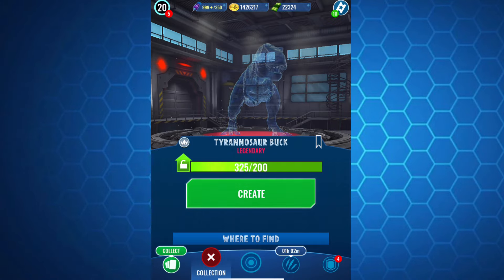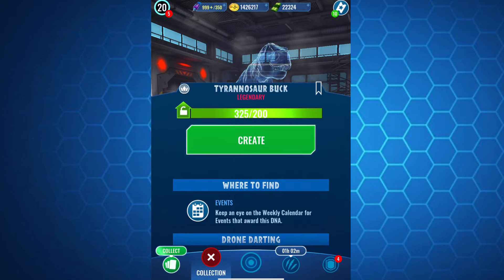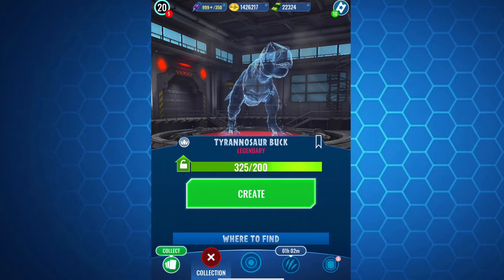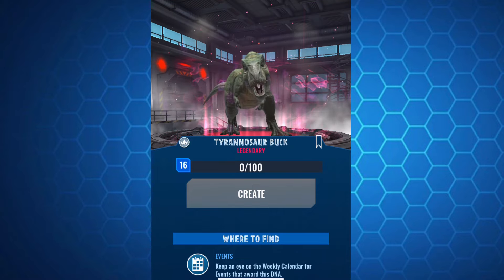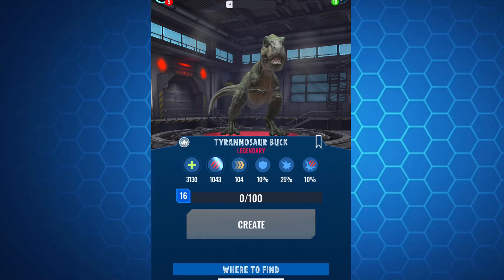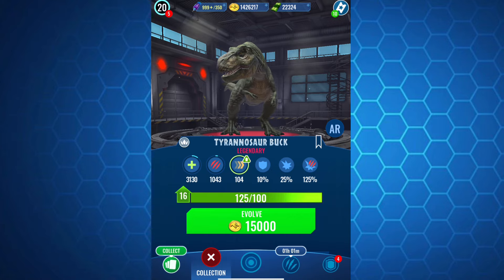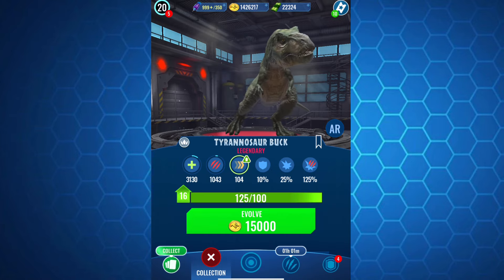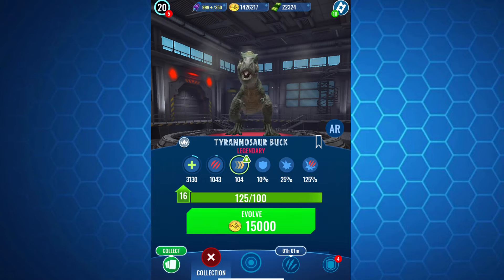There aren't a lot of swap preventers in the meta. A lot of the swap preventers we do have are used in formats and tourneys, and a lot of them are just used for trap killing — you can trap a creature, swap in, and kill it. And that's one of the problems that Buck has. As you can see, I just unlocked it. I was insanely lucky with the incubators — I got two rare incubators and an epic, so I managed to unlock it like that, and then I just went forward in a dart and got it pretty good.